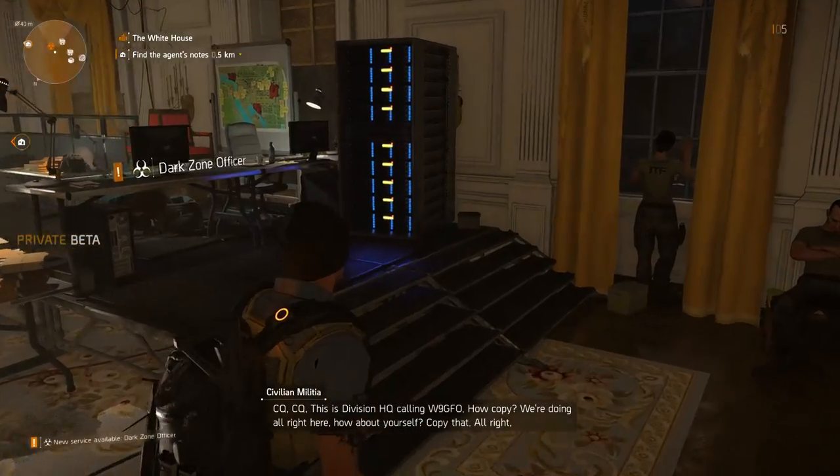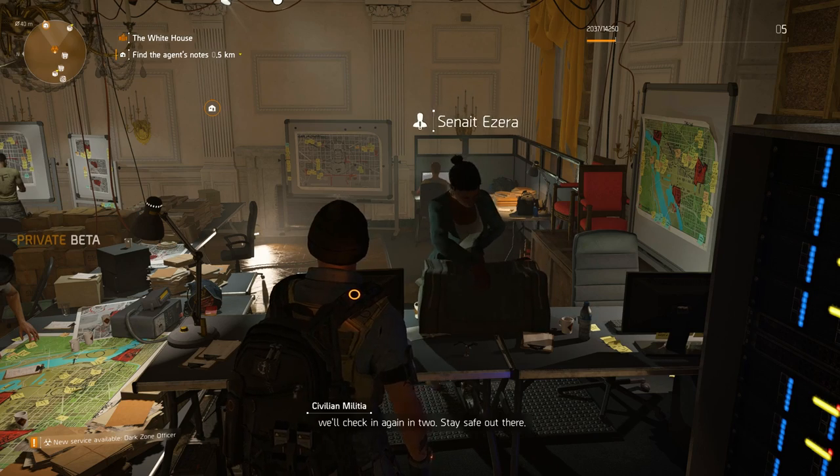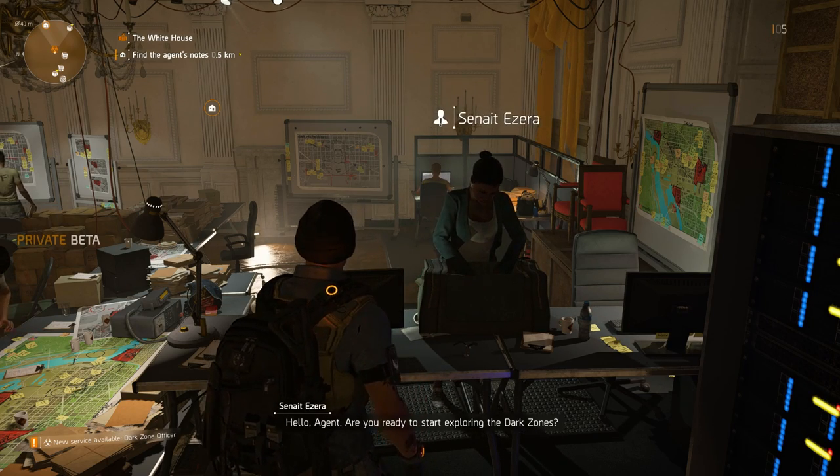Entering the control room we can meet Sennett, the Dark Zone officer. After completing the dark zone recon you can look through and unlock your dark zone perks.